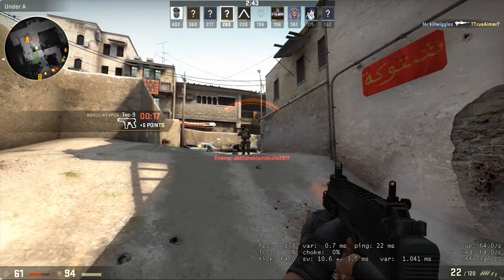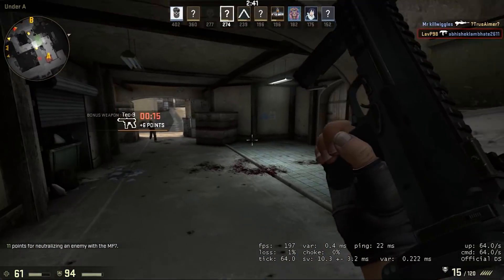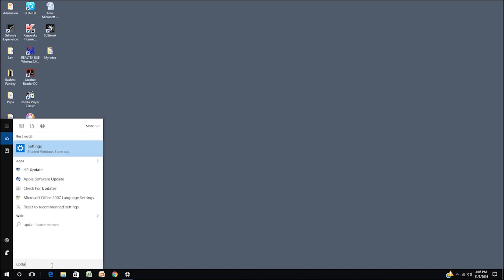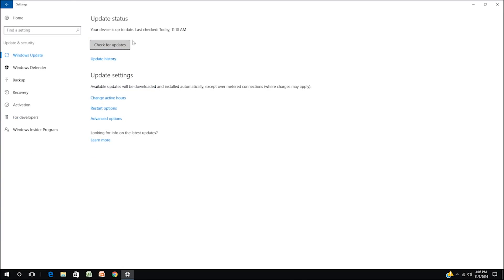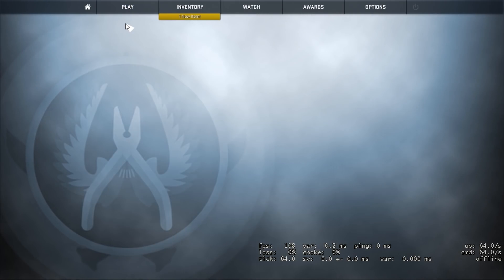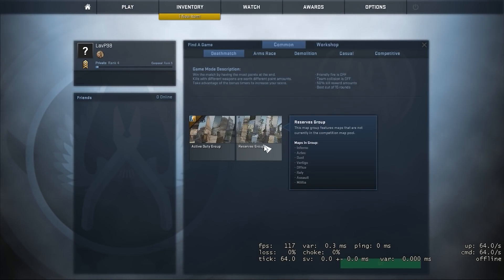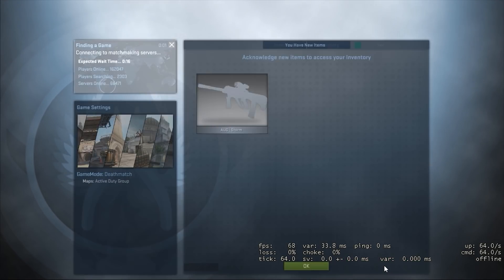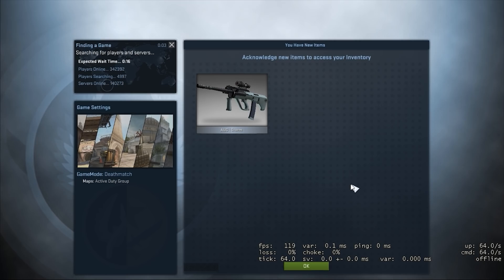If you are using Windows 10 and you play CSGO on a Wi-Fi connection, then this might work for you. Open Cortana and type 'updates', then click on 'Check for updates'. Once you are done updating everything, restart your PC. Click on Find a Game and you might notice lesser lag in your gameplay. This worked for me and it reduced my ping from 300ms to 25-30ms.